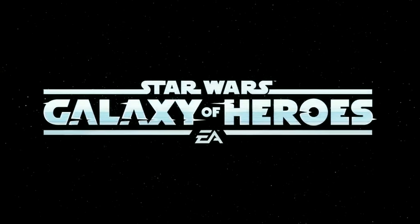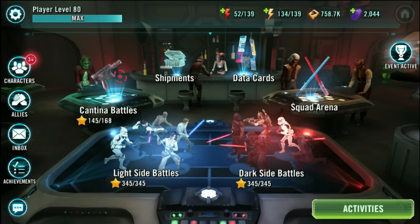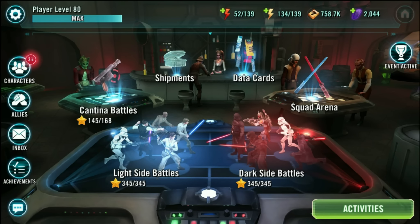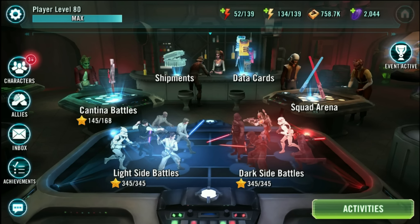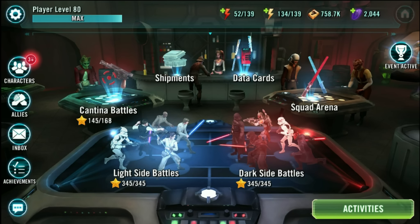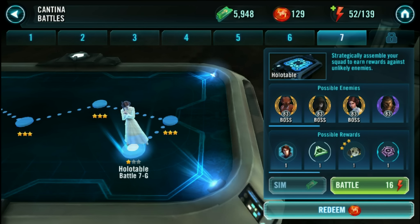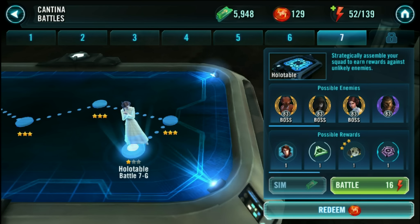We're back with another Star Wars Galaxy of Heroes video and we're going to do a character review of Ima-Gundi, the Jedi Master General who appeared briefly in the Clone Wars — and he did exactly that, he died. I think it's a funny play on words. We're going to review the character and use him in the very last Cantina battle, and make an attempt to get it to three stars at the very end.